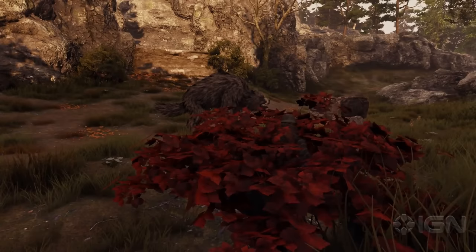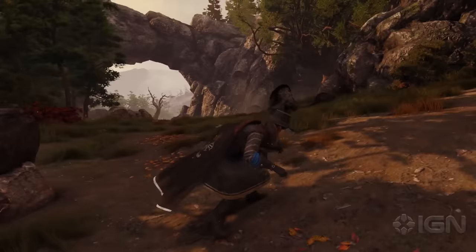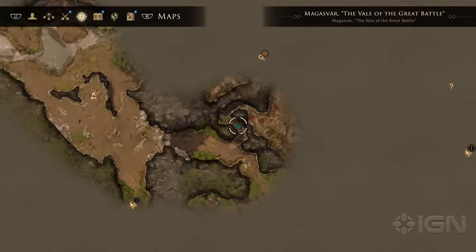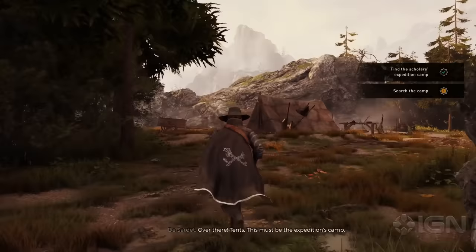In Greedfall, you'll often have the option of a more stealthy approach — with careful sneaking past foes, you can sometimes avoid combat entirely. Looks like the potential campsite is just up ahead. Over there — tents. This must be the expedition's camp.